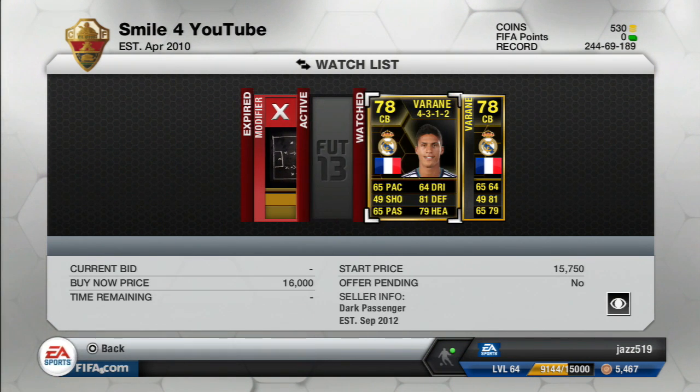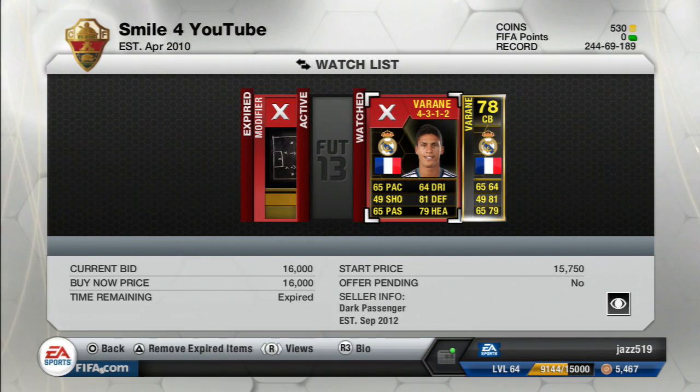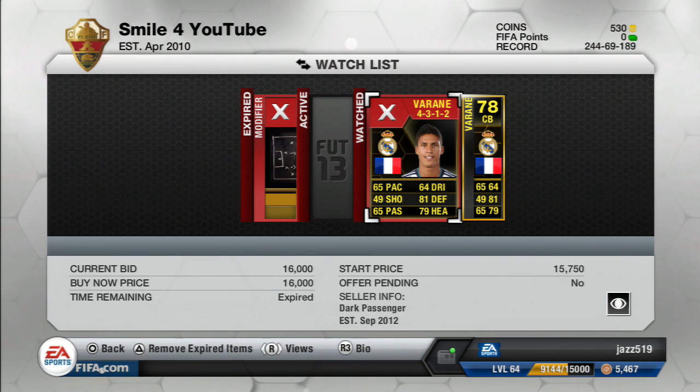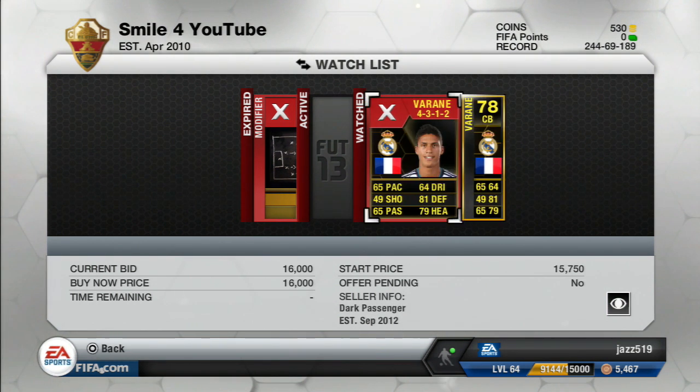As you can see, this buy now right here is just being bought for $16k. You can usually pick them up for this price, then get formation cards like the 4-3-3 — this one was a little overpriced but you can normally pick them up for about $3.5k. As you apply it onto him, he'll only cost you $19.5k total. This was the lowest bin on the market for a 4-3-3 and he's going for $23k, so that's an easy $3k profit after tax.